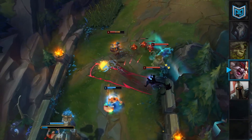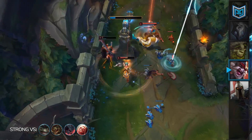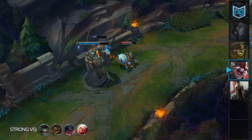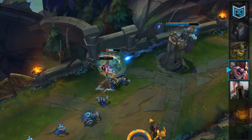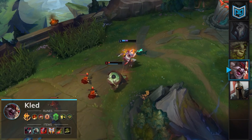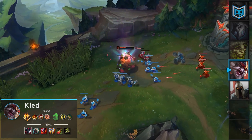Kled is a champion that is able to fill a similar niche to Pantheon, and while he won't man-drop on his foes, he can charge headfirst and initiate a dive or a teamfight and give his team a one-way Sivir ult. The biggest strength that Kled has in the current meta is his ability to stand up to the strongest top laner in the game, Tahm Kench. Due to the nature of Kled's mounting and dismounting, it makes it difficult for Tahm to actually kill Kled.